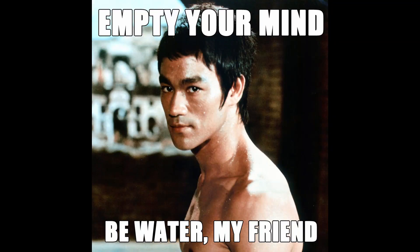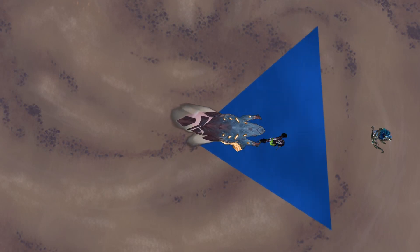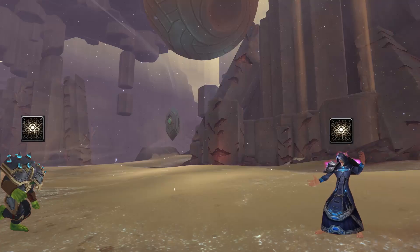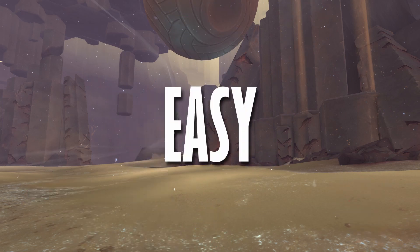The flow of this fight is simple. Tanks on one side, melee on the other, and range stack behind them. When the giant frontal happens, everyone move in the same direction. Stack up when you need to drop your stacks, make sure you get hit by the boss, and everyone back to their starting positions. Easy.